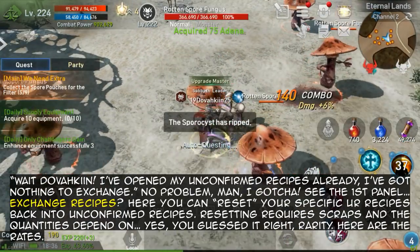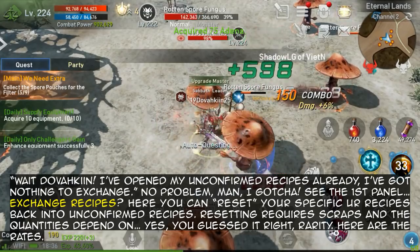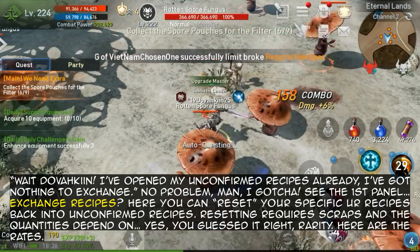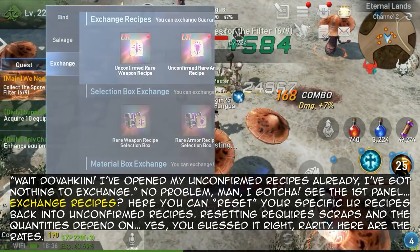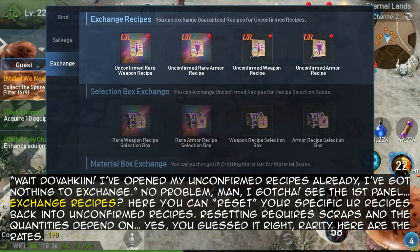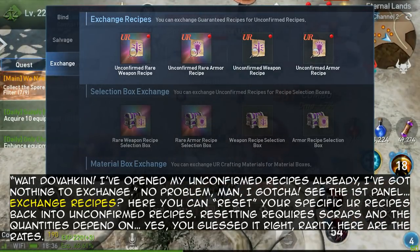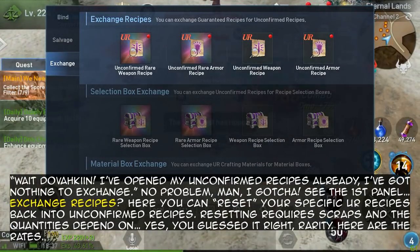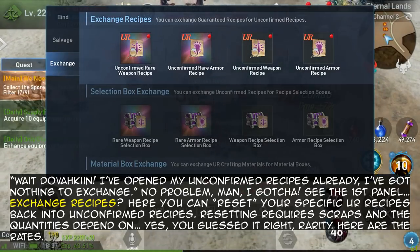If you've already opened your unconfirmed recipes and have nothing to exchange — no problem. See the first panel: Exchange Recipes. Here you can reset your specific UR recipes back into unconfirmed recipes. Resetting requires scraps, and the quantities depend on — yes, you guessed it — rarity. Here are the rates.